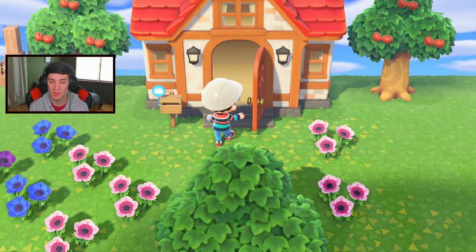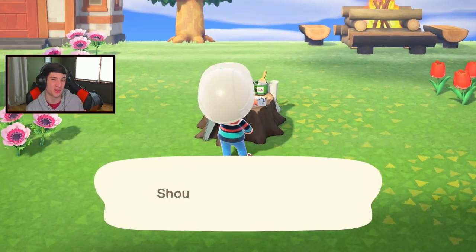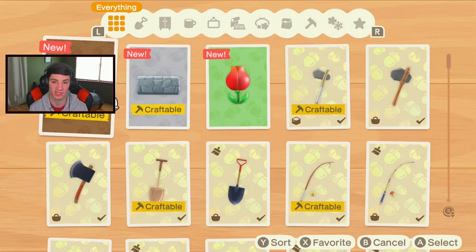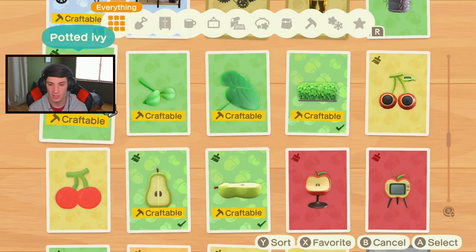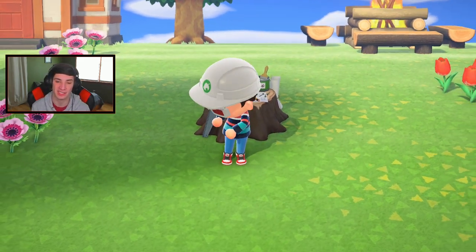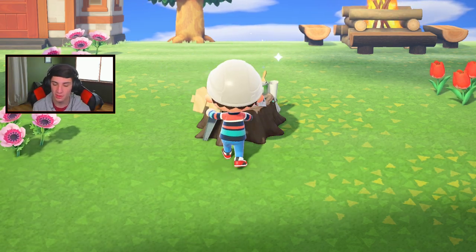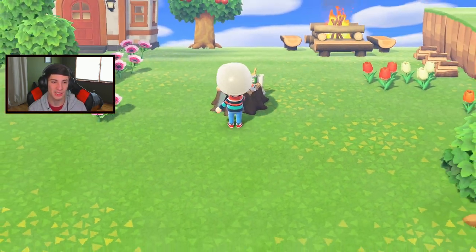I heard they nerfed the tarantula island farming big time, so the only real way to do it now is if you actually land on a tarantula island. I'm waiting for Leif to come to my island — I want some more shrubs to plant around the residence hall. I don't want to keep crafting tools. Eventually when I have enough bridges I won't need the pole vault anymore. Oh — peacock butterfly alert!